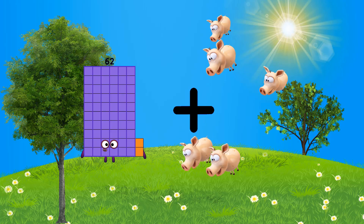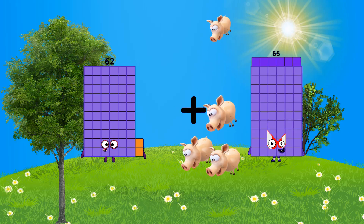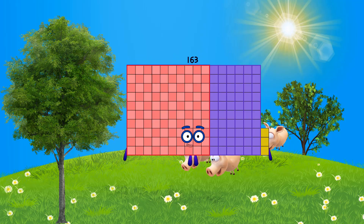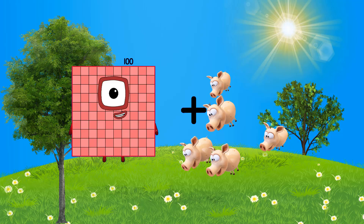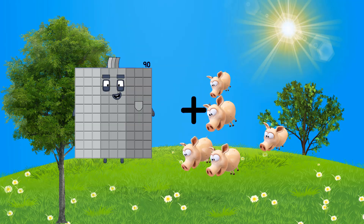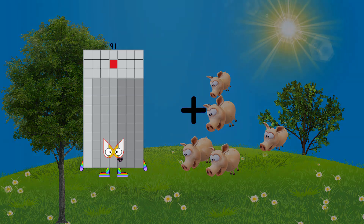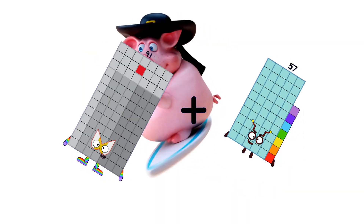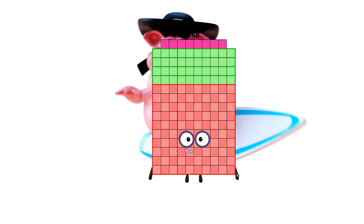62 plus 101 equals 163. 98 plus 57 equals 148.